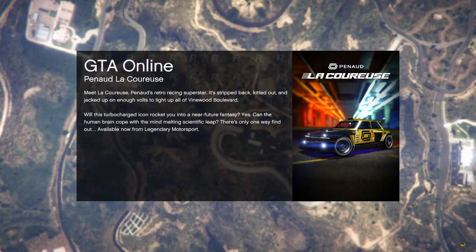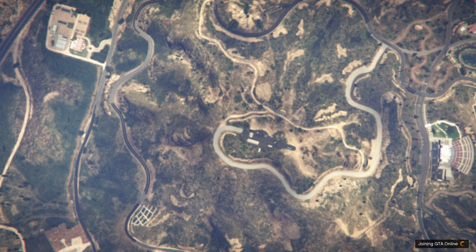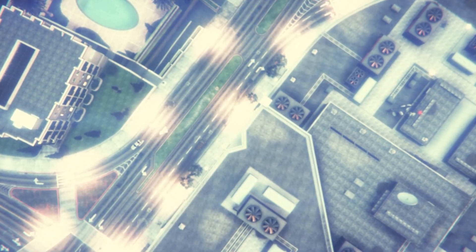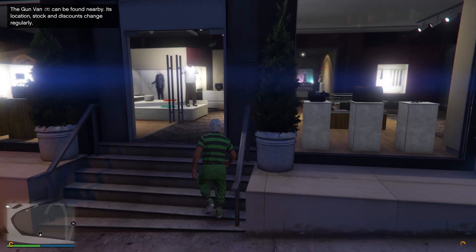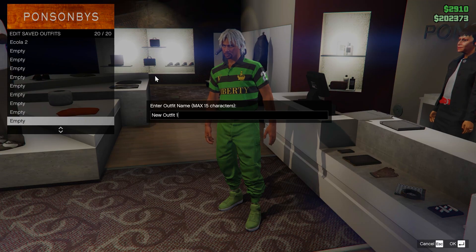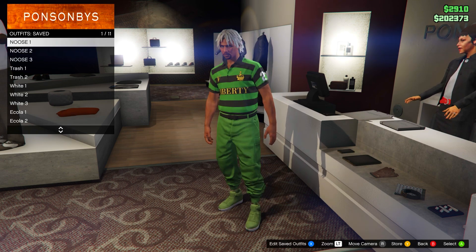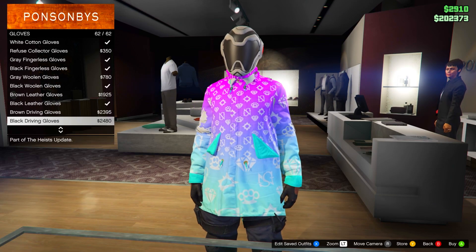In story mode, start up a new online invite-only session. Once in online, you'll notice you have the outfit you chose to keep at the beginning. Save this outfit at the bottom — slot number 20. You should also notice all the outfits from the female character have transferred over. From here, equip the second outfit and then equip the gloves you'd like with the SWAT outfit.